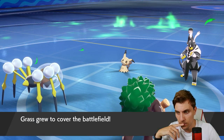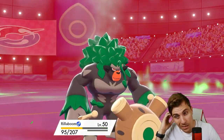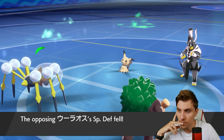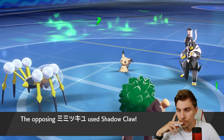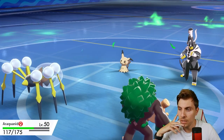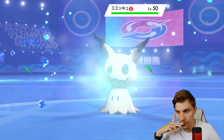Urshifu likely has Close Combat and won't be able to do very much. A Play Rough - that's where Incineroar would have been very very useful. Shadow Claw into Araquanid - we take that pretty well. Liquidation going out to break that Disguise finally.